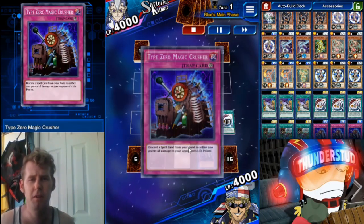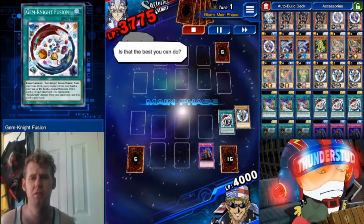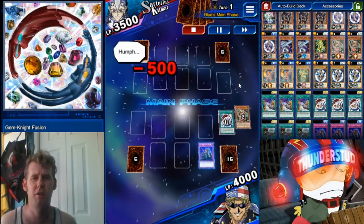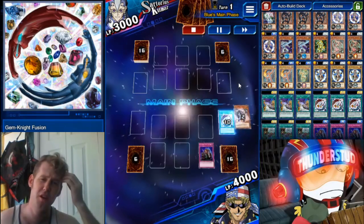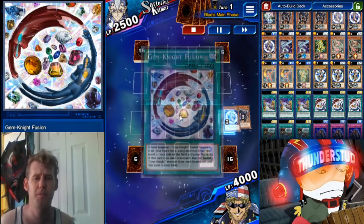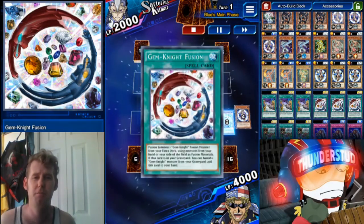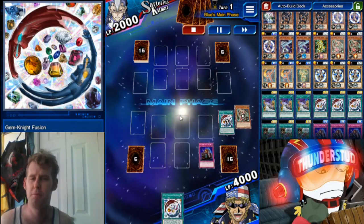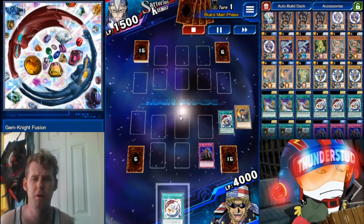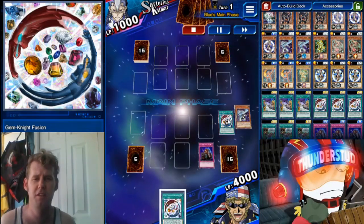We activate the trap immediately, use our Gem Knight Fusion, and do this literally eight times. You just play the fusions by yourself — it's solitaire, he can literally do nothing to disrupt this combo, it's already done in the graveyard. Shout out to this guy for not scooping — people will usually just scoop, not giving me a good replay. This guy sat through it. You can count — there were more than eight monsters in the graveyard, more than enough to keep doing this. It's absolutely disgusting.